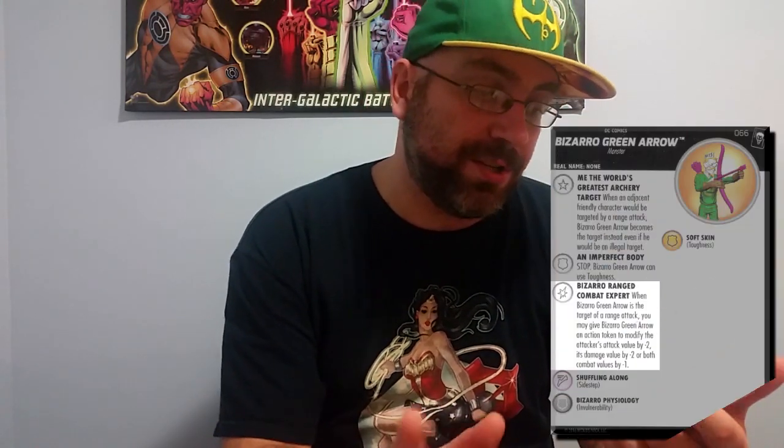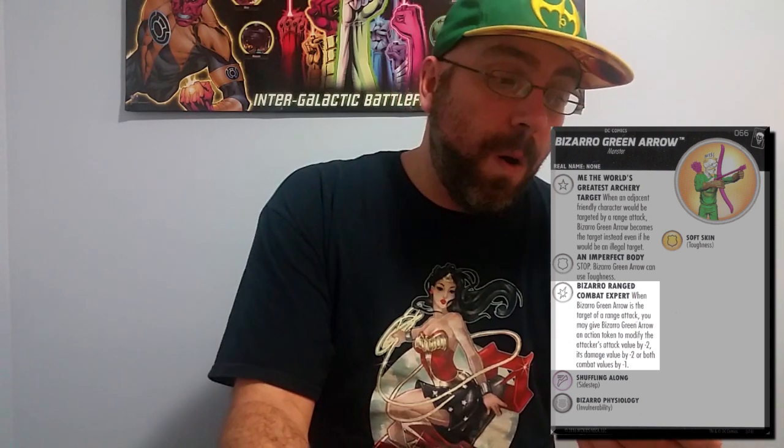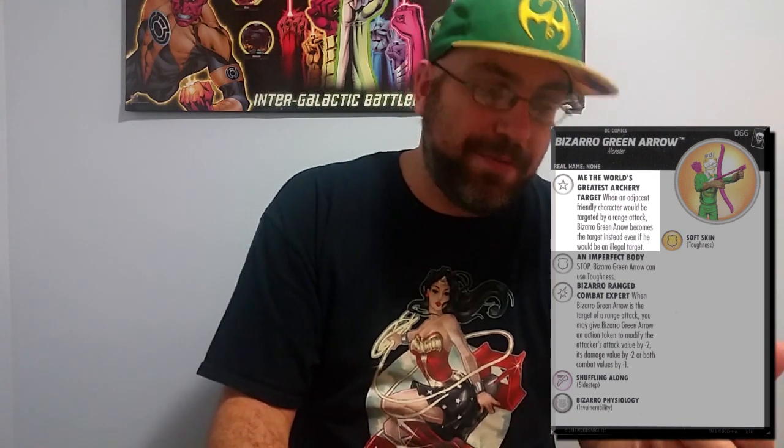His special damage power reads: when Bizarro Green Arrow is the target of a ranged attack, you may give Bizarro Green Arrow an action token to modify the attacker's attack value by minus two, its damage value by minus two, or both combat values by minus one. So it's a reverse Ranged Combat Expert that forces your opponent to look at it and think: if I hit him, I'm probably not hitting him for as much as I'd like, and it better be penetrating damage.